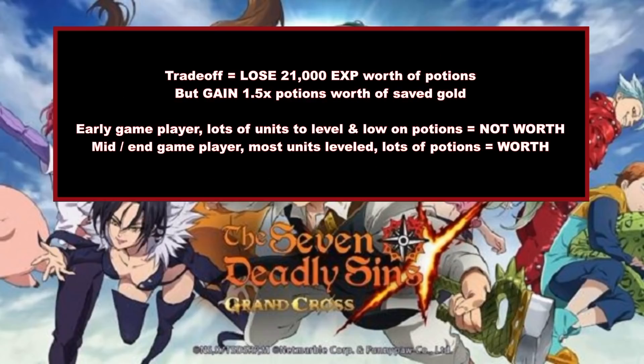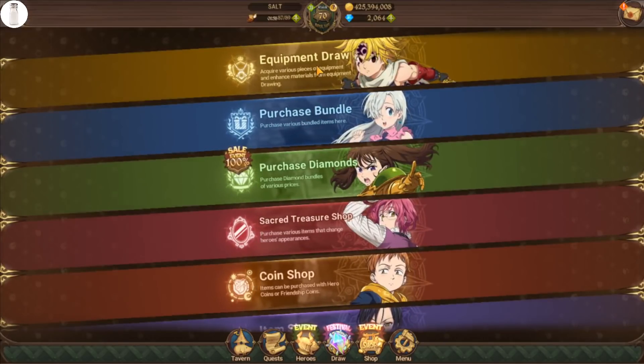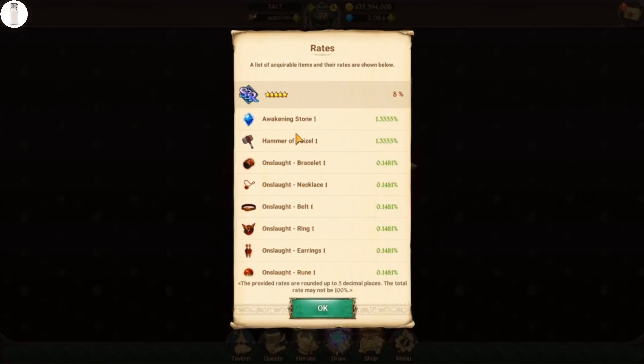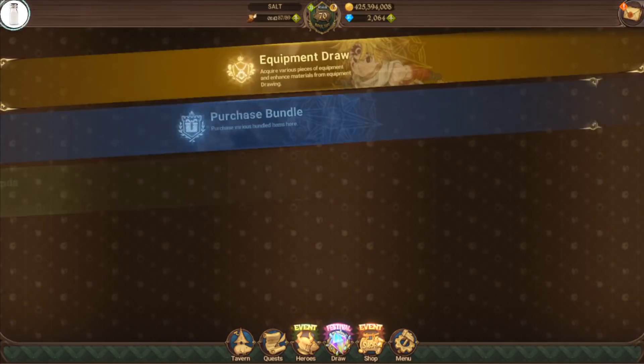You save about one and a half experience potions' worth of gold when leveling up units. This is a trade-off — it's not free gold with absolutely no downside. It really comes down to: what is more important to you? Do you need experience potions more, or is gold going to be more valuable to your account? As an end game player, you just get so many experience potions that you don't end up using them all, and gold is always something you can use more of. Even if you're not leveling up units, you can always spend gold on the gear gacha — 200,000 gold per pull — and get resources like hammers and anvils that you always need more of to improve an end game account. Gold always has a place in this game, whereas excess experience potions do not.